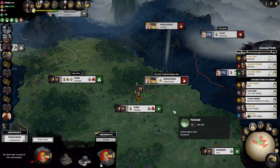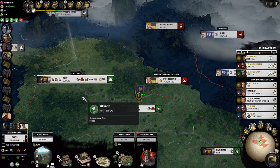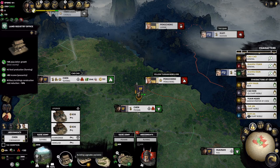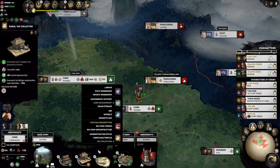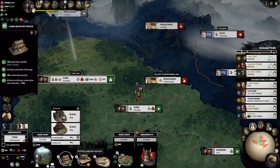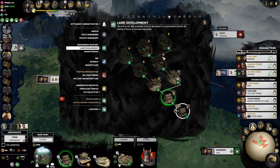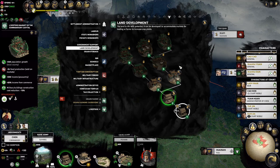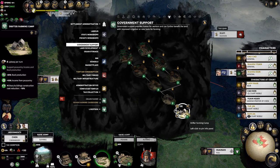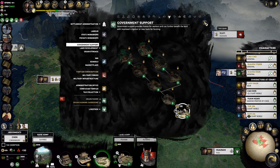Now let's look at how cheap and fast buildings are. This building cost 1,850 last turn for two turns. Now it's 636 — we're saving 1,200 because we got that reform, rushed the city upgrade, and put in our agricultural specialist character. Another building costs only 348 and takes one turn. Not only are current buildings cheaper, all future upgrades are cheaper too. We'll enjoy this benefit until we fully upgrade this commandery.